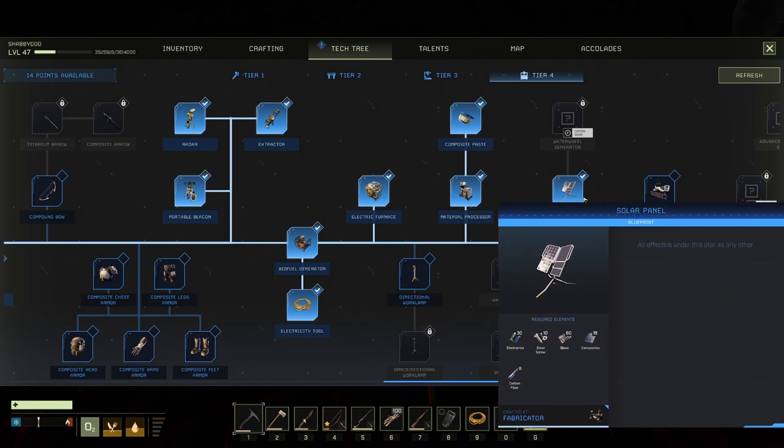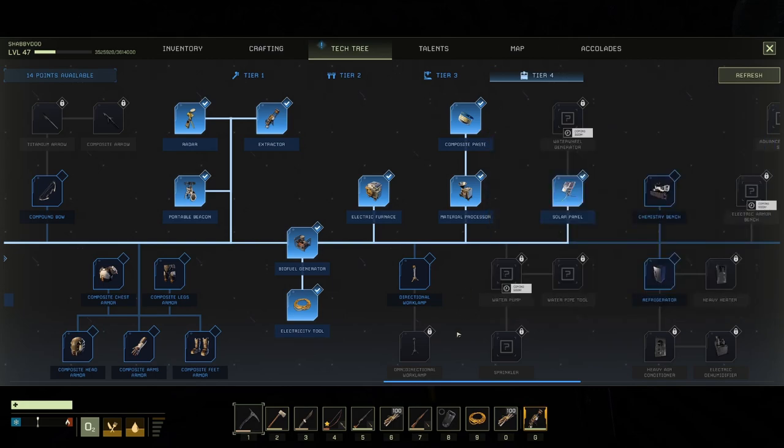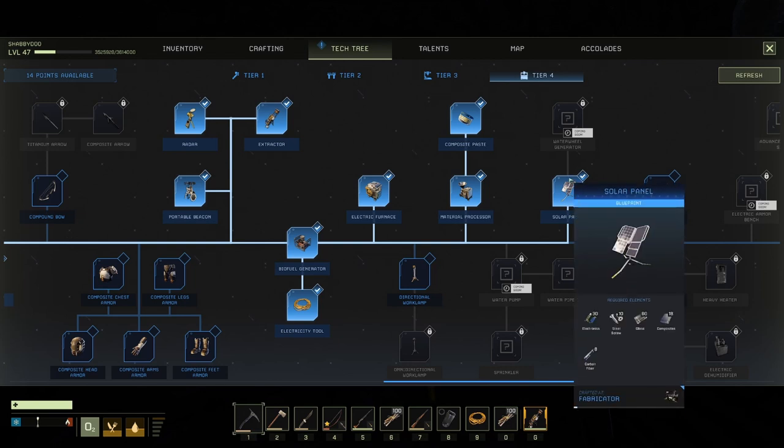Let's say you do decide to go solar. For the composite paste you need 18 composites, meaning 18 paste. That's 36 iron ore, 18 silicon, organic resin - both negligible - and then 18 gold ore. Late in the game you've probably already turned all your gold ore into bars, so you'll need to find one more gold node. Fresh tip: save your gold ore - don't preemptively make gold bars unless you know you're going to use them.